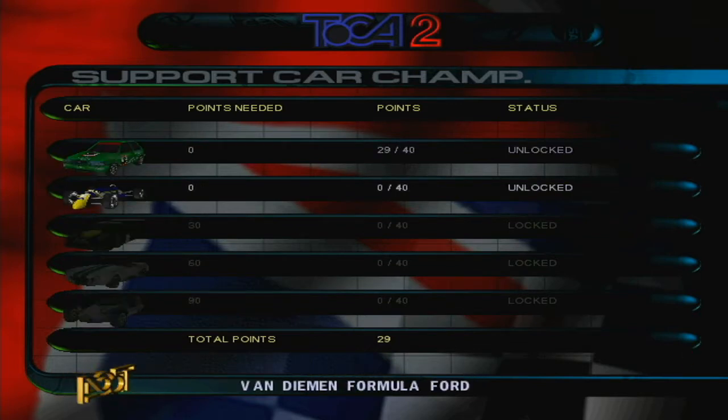We've done Ford Fiestas, now we've got to do Formula Fords — open wheelers. I don't know if they're the Formula Ford 1600 or the Formula Ford 2000s, depending on the size of the engine in cubic centimeters. No wings — just mechanical grip. Actually, no wings at all. You can't even say it's on a wing and a prayer — there's no wings!